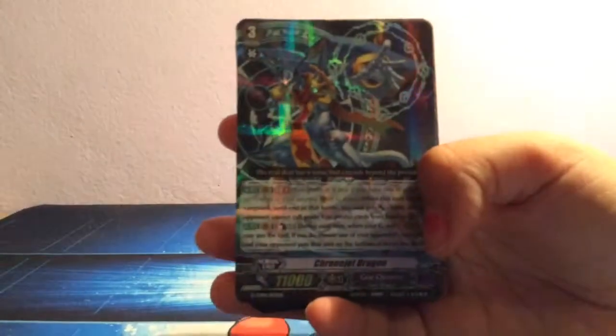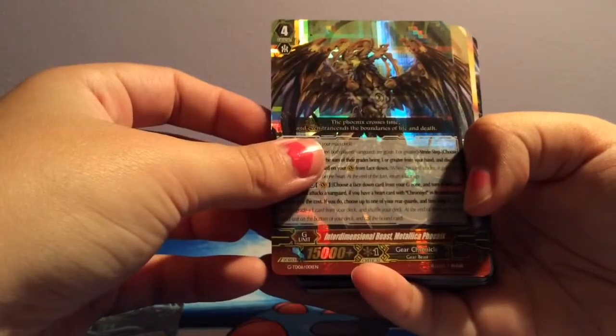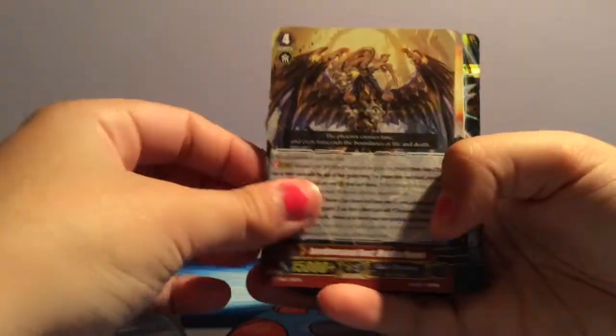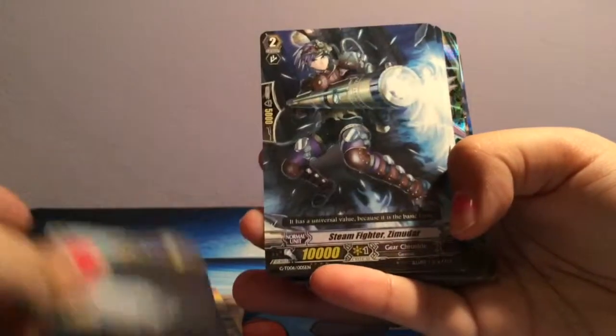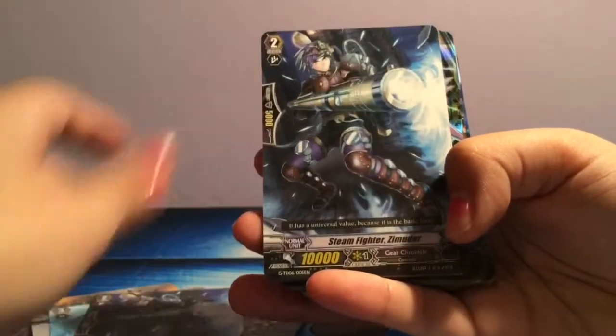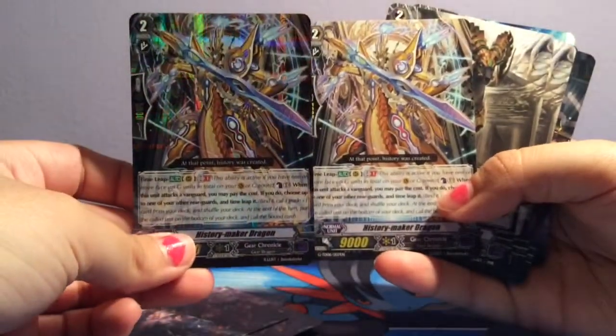Here is the main card: I've got a Chrono Jet Dragon. Then Interdimensional Beast, Metallica Phoenix. Classic Gun Dragon. Steam Knight Ikku. Steamfinder Zumidor. Steam Maiden Mariana. And we have another holo — History Maker Dragon.